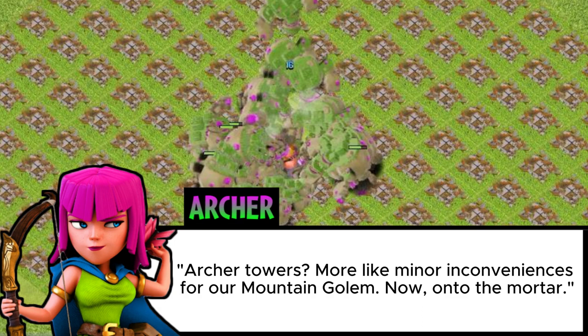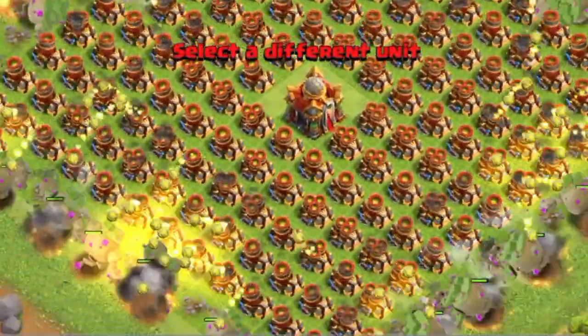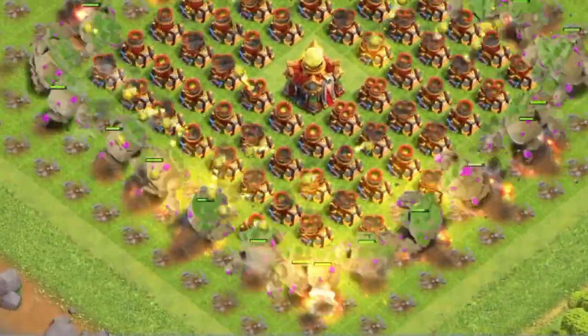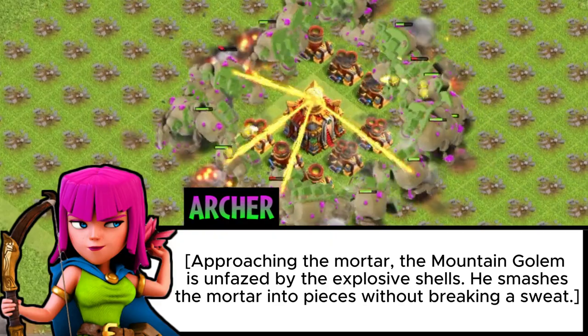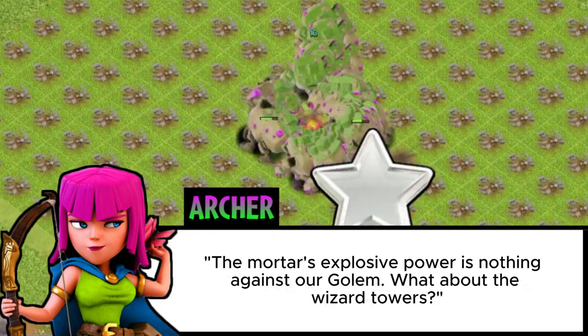Now, on to the Mortar. Approaching the Mortar, the Mountain Golem is unfazed by the explosive shells. He smashes the Mortar into pieces without breaking a sweat. The Mortar's explosive power is nothing against our Golem.